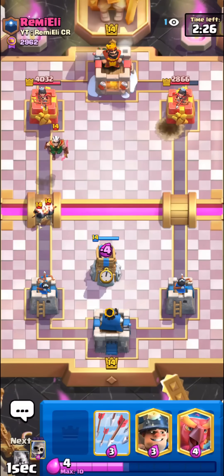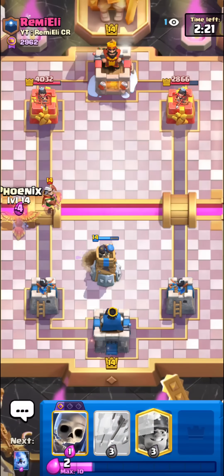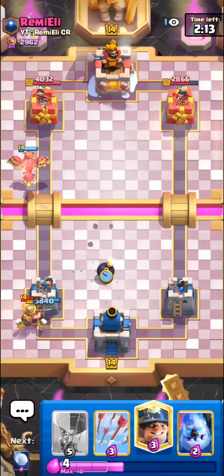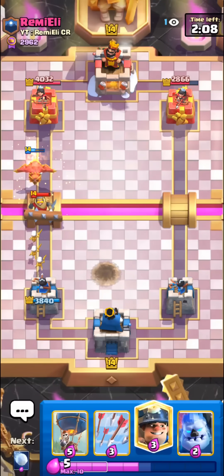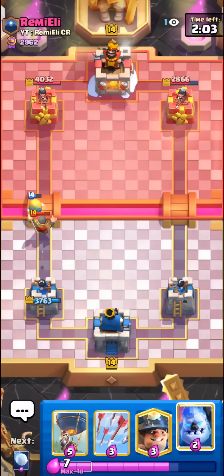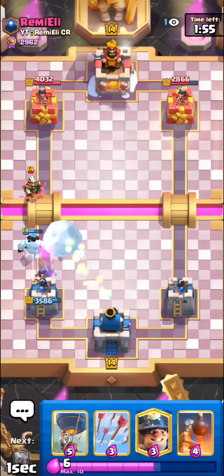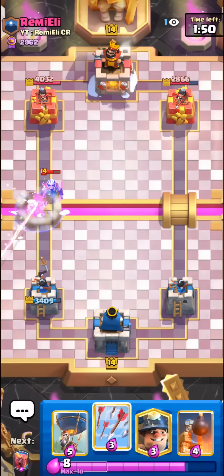I'm gonna go for the phoenix. We can use skeletons to defend cheaply. I really don't like facing this man's deck — I've told you guys that a number of times. Normally I would say hate the player not the deck, but in Remy Eli's case I would say hate the deck not the player because he's a pretty cool guy. I have to ice golem — he's gonna magic archer for sure. We have to have the snowball ready. I'll just snowball it. Yeah, that's why I say I don't like this deck.